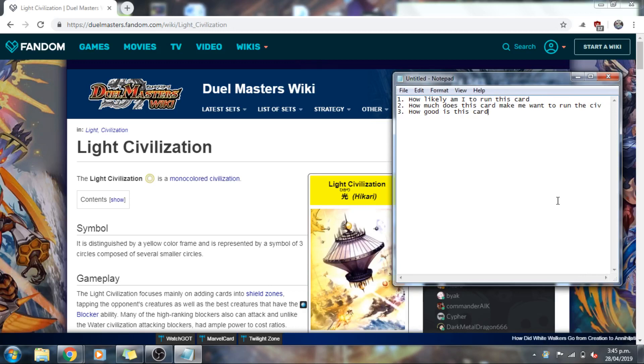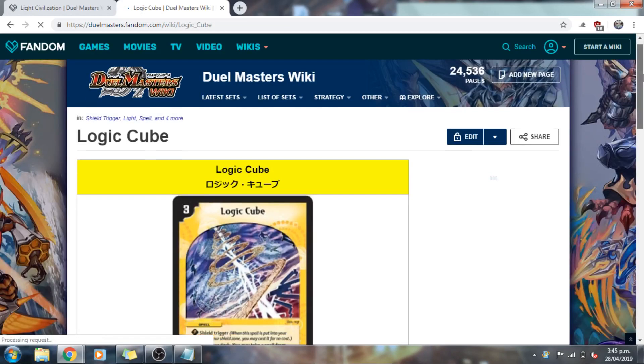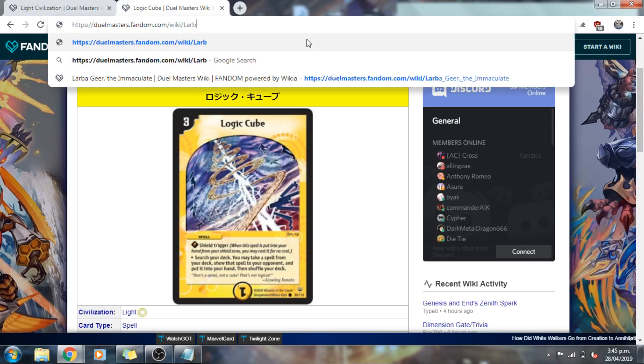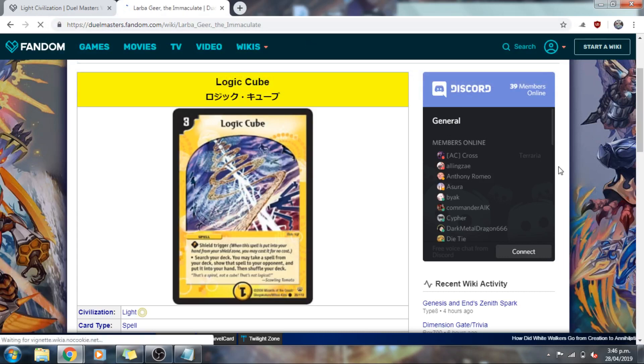Before we start things off, I thought we would get into the honorable mentions first. Starting off we have Logic Cube, a card I think has some very neat uses and a lot of potential, but oftentimes I feel like it is quite lacking. A lot of our lists forego its inclusion, and while I am working on an engine around it, it doesn't quite make the cut just yet. Some similar cards do appear on the list, so all is not lost for spell search.